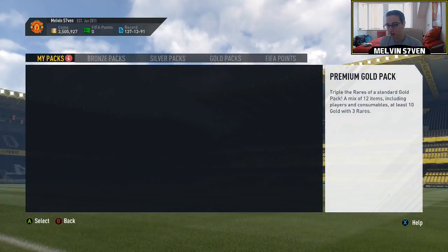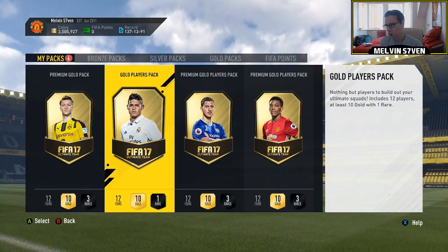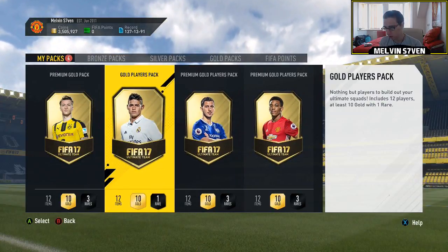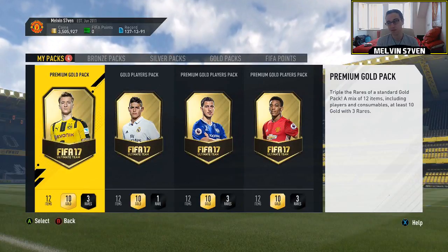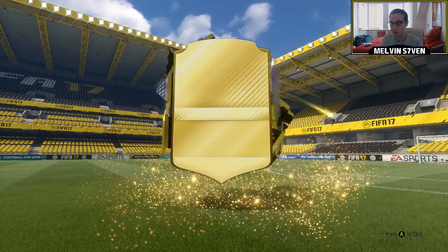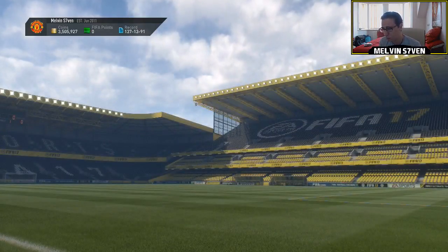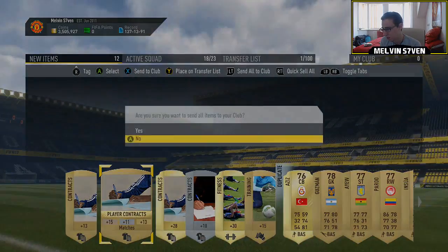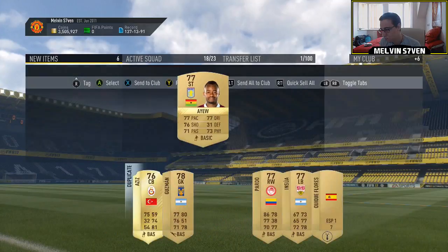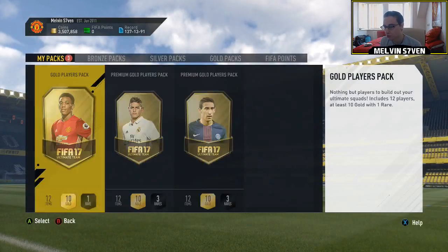You get four packs here — two 25k packs, a 12.5k pack and a 7.5k pack — so I think it is definitely worth it. Because the chances are you're going to get some Premier League players that are obviously going to go for a bit. We get Alton — I thought it was the Galatasaray centre-back but it's Aziz. He's Championship, so yeah, I'm just going to discard that. There might be a couple that go for a little bit.